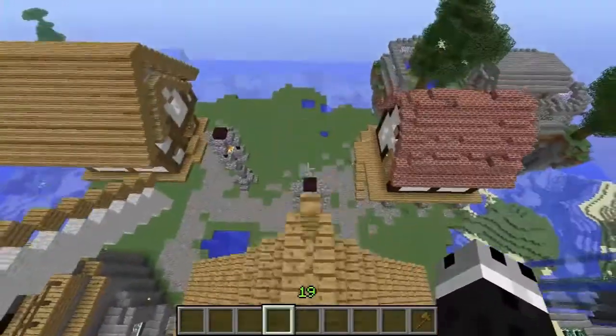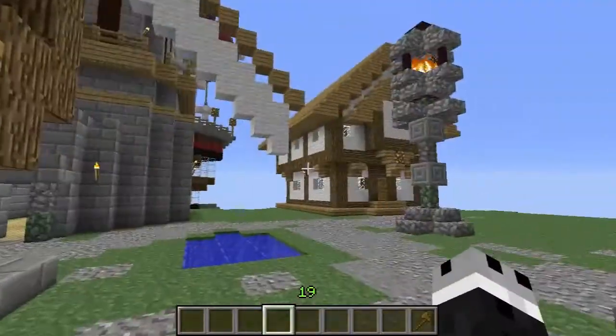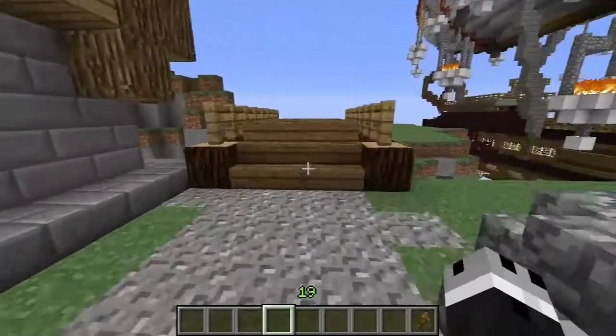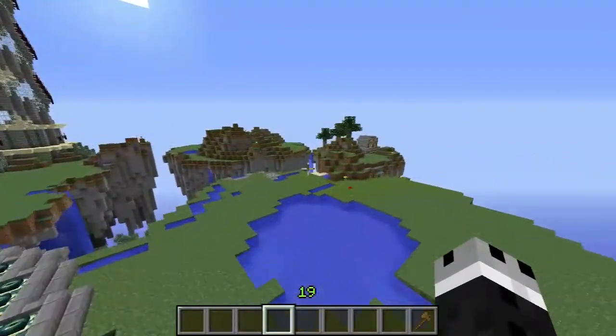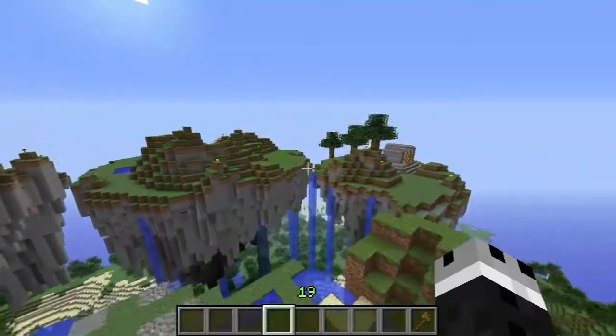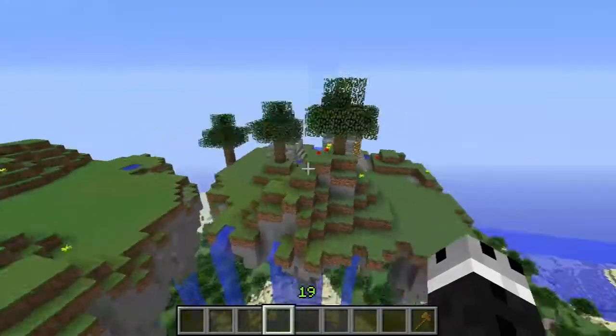I'll take you through some changes and then I want to do some interior work today. We'll probably start with the changes all the way over here. We have a Temple of Light and a Temple of Darkness.